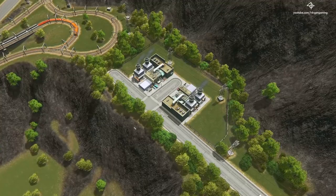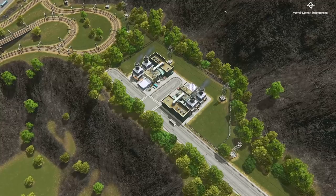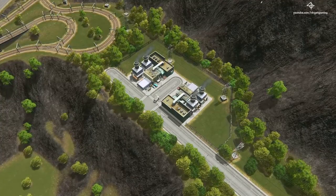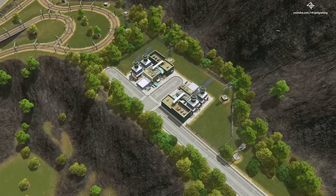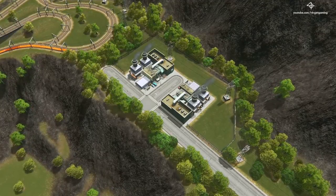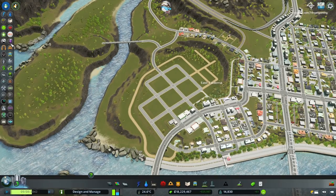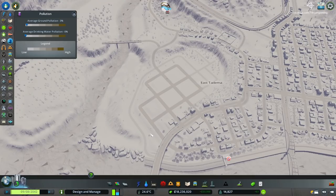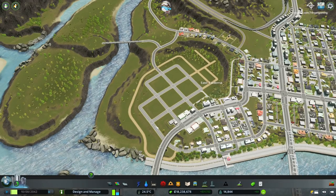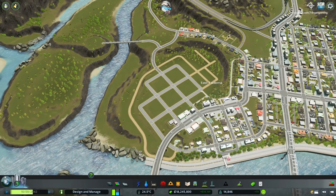Moving on to the central part of the city and getting into the district of Tadima. I have completely cleared out the polluting buildings that we had here — all the recycling centers and water treatment plants have been removed. The area is completely free of pollution and we can soon start developing it and turn it into a nice residential neighborhood.